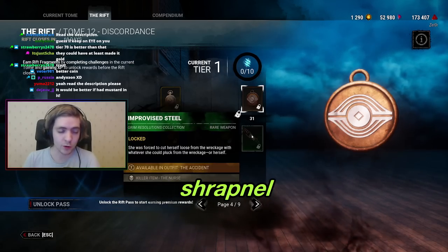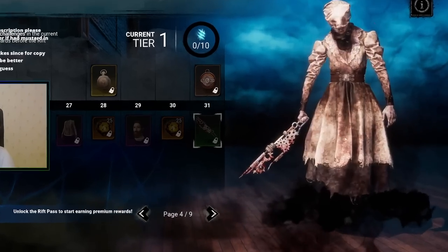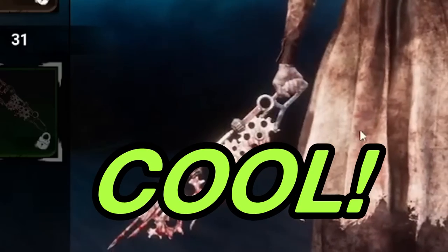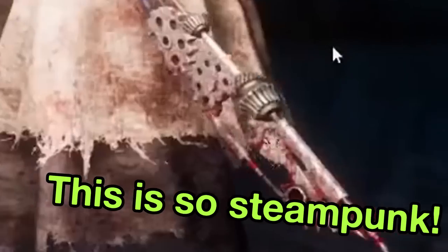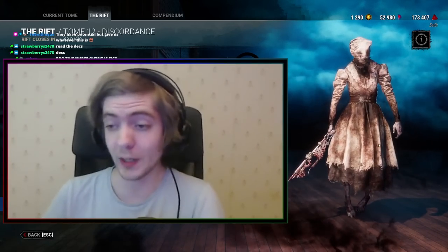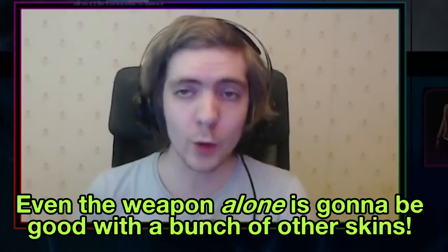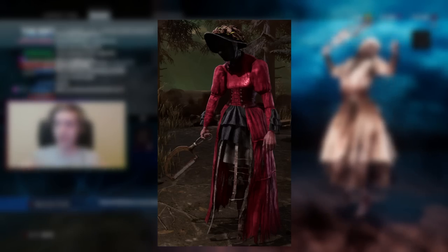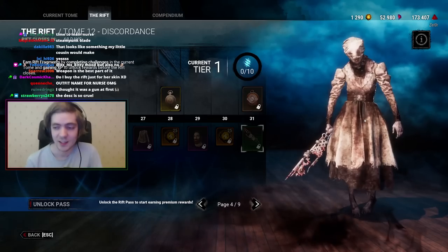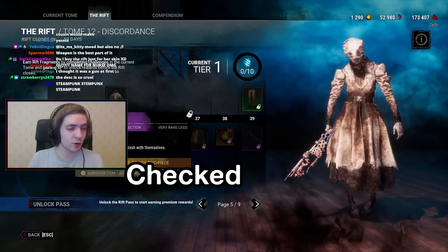The next weapon is the Nurse Shrapnel weapon — Improvised Steel. Oh nice, this is cool! I love this — it's so steampunk, all the gears and everything. This Nurse outfit is great. Even the weapon alone is gonna be good with a bunch of other skins. The red Victorian-style outfit with this will be really steampunk — that's gonna be so good.